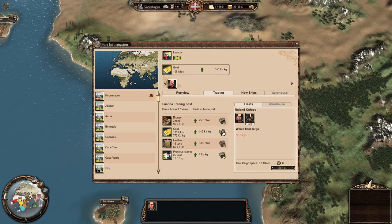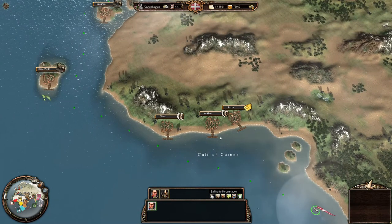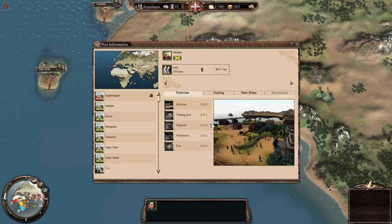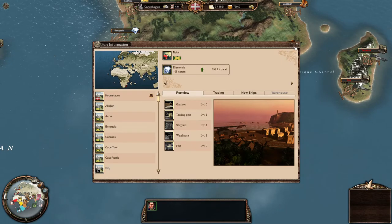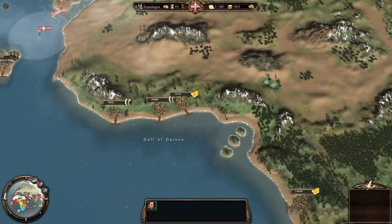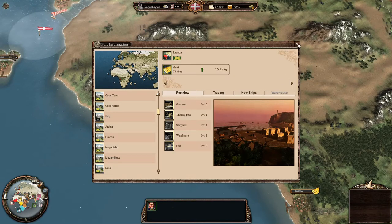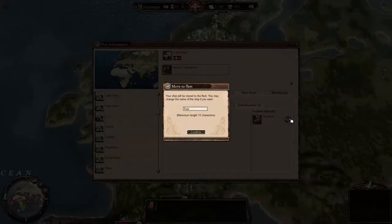We sell all the guns, spend the money on gold, and once he gets home we'll be adding the schooner to his fleet. We'll probably pick up some furs or go back to gold. Let's go back to our home port, go to new ships, pick the schooner, and we'll create a new fleet.